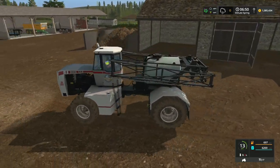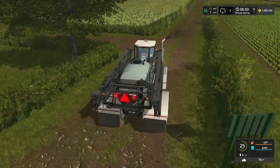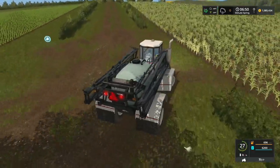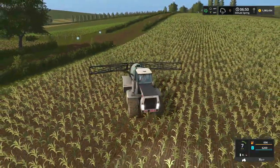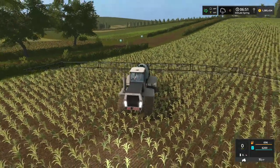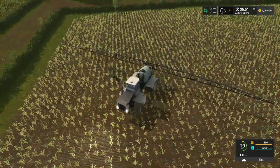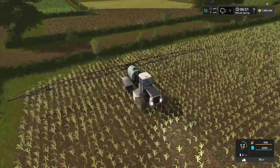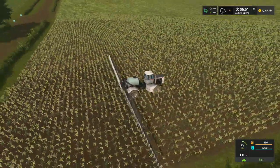We've got some big fields to handle today - we've got this corn field and we've got our barley field. I've got to figure out where I want to start. Let's get this thing opened up. Oh, it does take forever to unfold, but look at it - it is huge. 33 meters. It runs at 9 miles an hour. I'm going to hire a worker to get a couple of these headlands done because they're going to go in a straight line. That is some fast spraying right there.